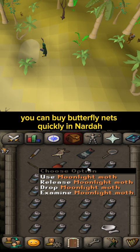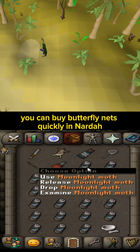You can buy butterfly nets quickly in Narda. These Hunter methods are meant to be an alternative to prayer potions.